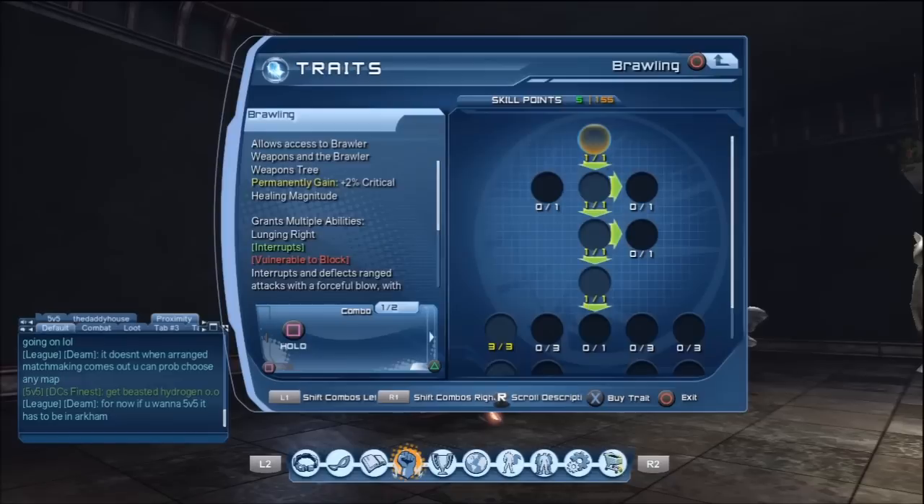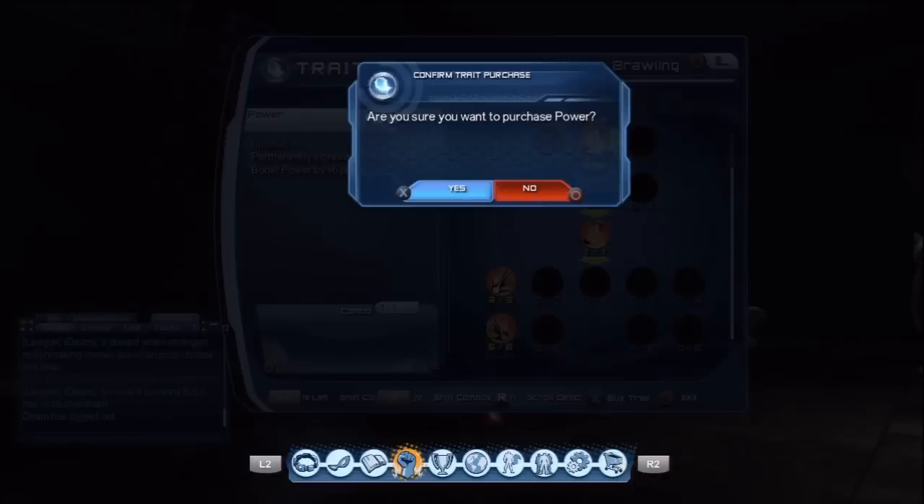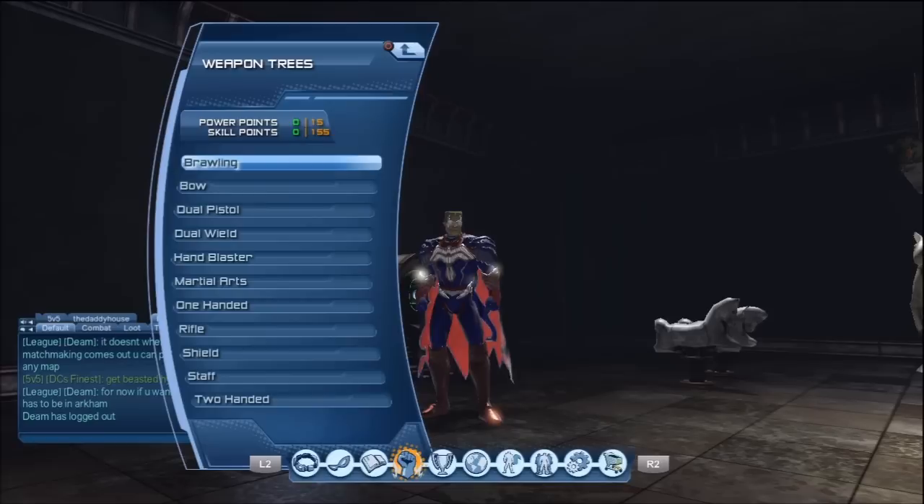Looking at brawling for arenas, I would recommend going for extra power — extra power is always a good thing to have, especially for tanking. DPS and other roles may want to look at other innates. For tanking, definitely go for more power since you don't get focus fired as much. You need 150 skill points to get every single damage innate, putting only four skill points into every single weapon tree.